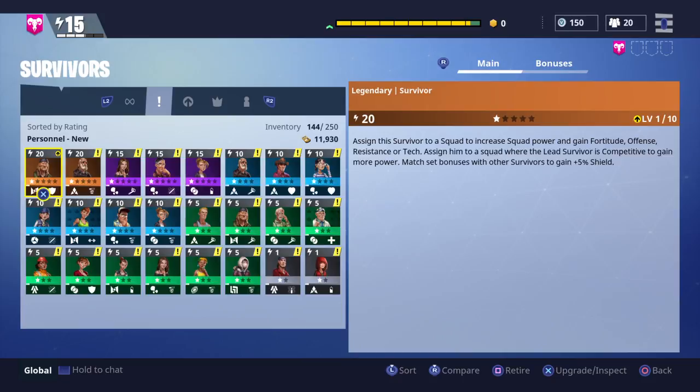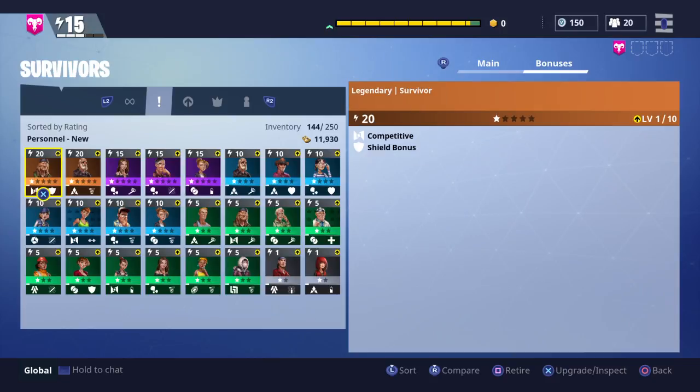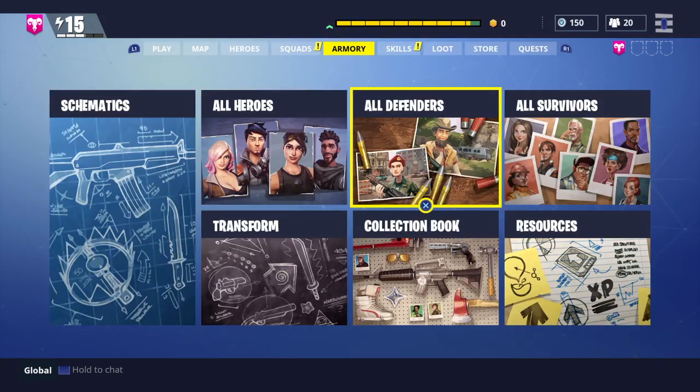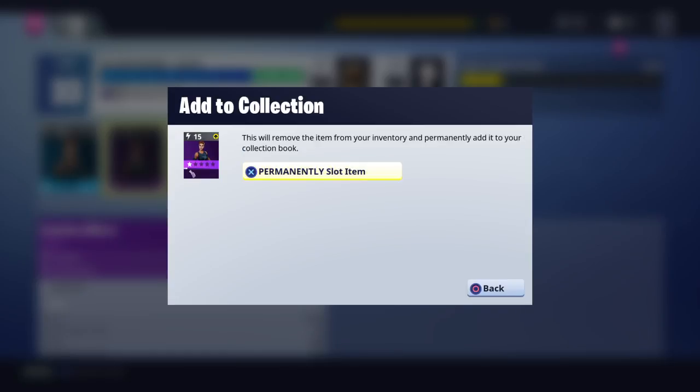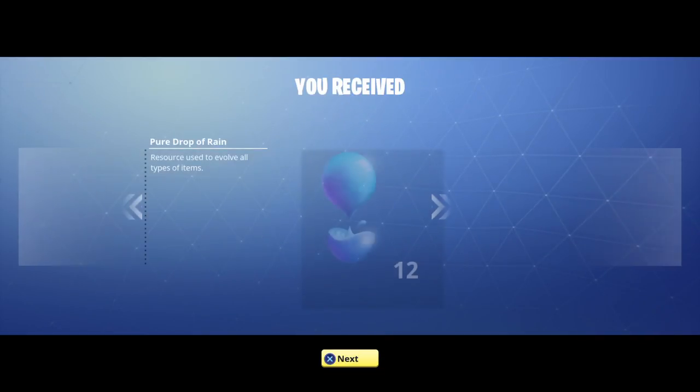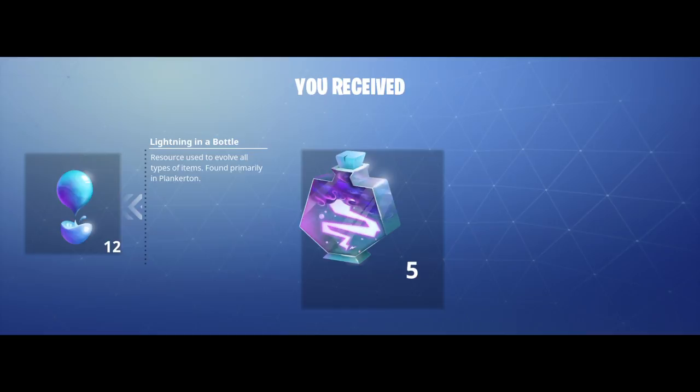Survivors - I did get a few legendaries and epics right there. I got two legendaries, which I didn't expect honestly. Legendaries are quite hard to get. But let's just look - these are the bonuses to it. Obviously there's not much to these survivors - they just have bonuses if you match up cooperative survivors with their fellow cooperative survivors. You just want higher power level; doesn't matter much on rarity. Let's go in the collection book and get rid of some stuff that I do have. I will not be using soldiers much, so I'll go and put that in there to get an upgrade. So let's see what I get for level 34 collection book - just 12 peel drops of rain and 5 lightning in a bottle.